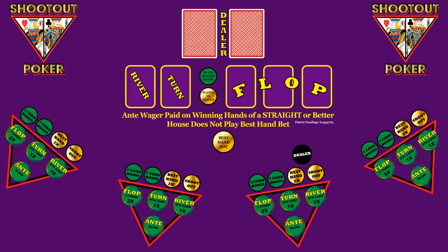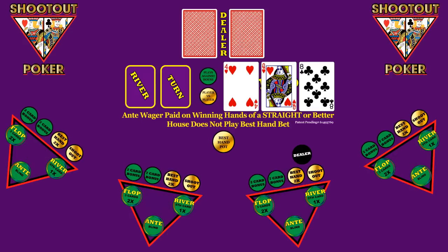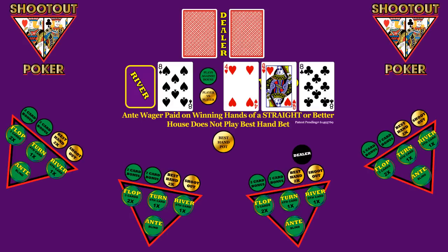The play ends when the river card is revealed. Concurrently, a second game that pits player versus player begins with a best-hand bet, which is then acted upon after the river. Only the gold plays here.